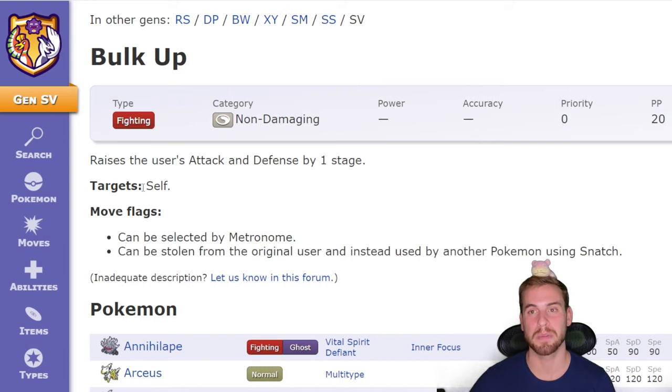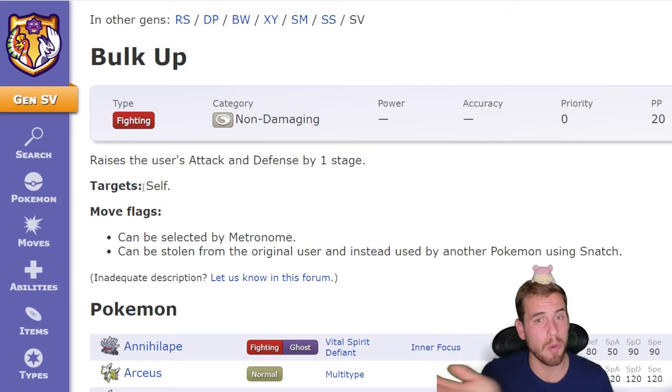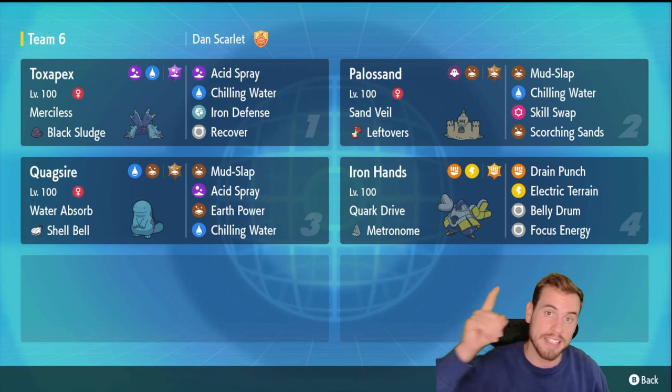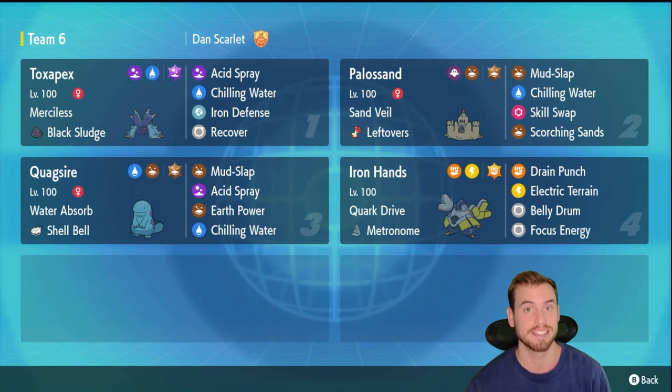The fire monkey also has a whole mess of useful support moves like Swords Dance, Bulk Up, Fake Tears, Coal Mines, and Taunt, so it has a lot of tools it can play with. Now that we know what we're up against, let's take a look at some Pokémon you can use in online group raids to get the win against Infernape.